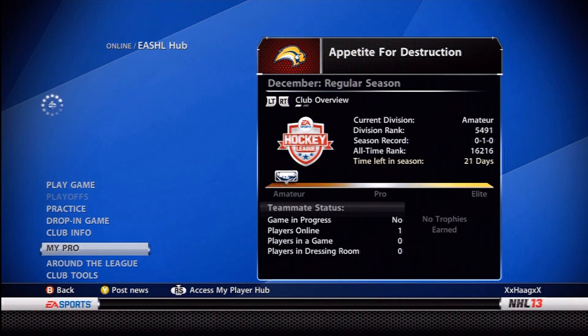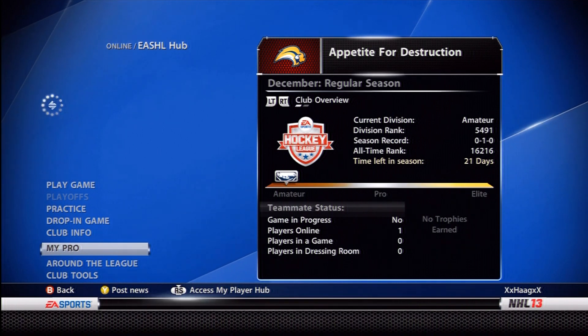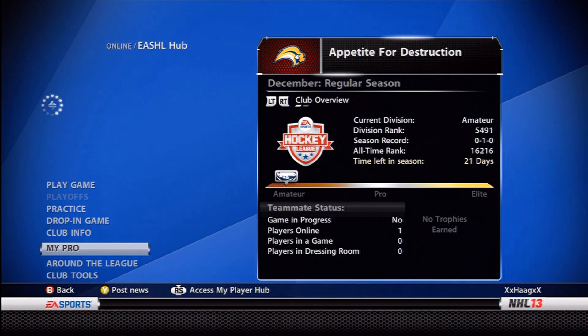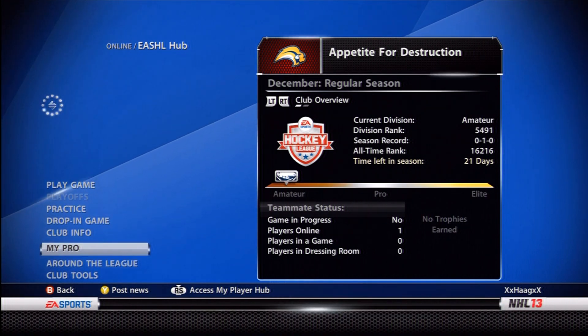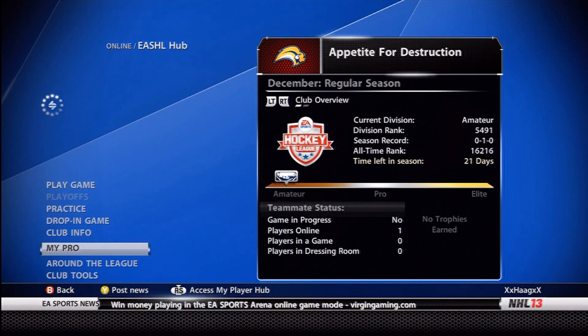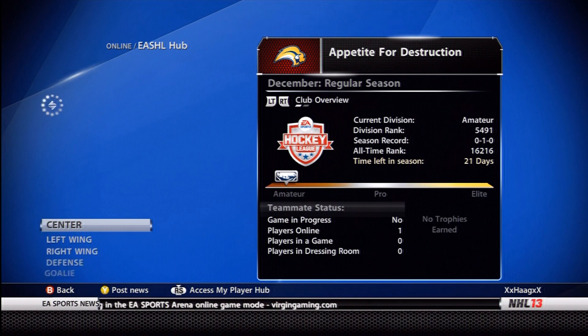Hey guys, Hegg here from Extinction ENT. Since Pat released his sniper build, today I figured I'd let you guys see what my tough guy build is like. I know in NHL 12 I released my defensive defenseman build, and it didn't really get too great of reviews from you viewers, so I hope you're gonna like this one a little better.